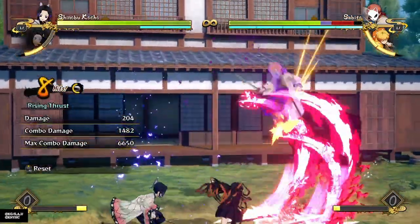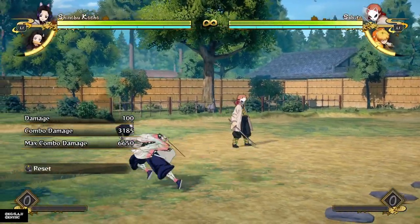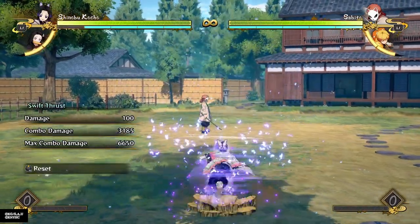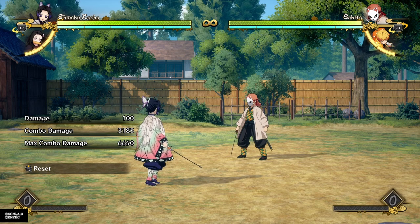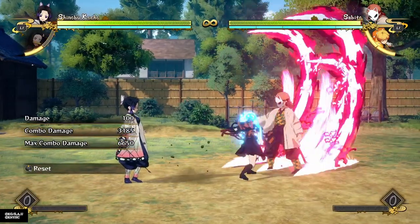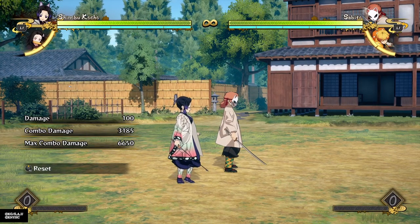After all this pressure your opponent's guard is probably going to break and then you get to go in for those delicious combos we talked about at the beginning of the video for really good damage. Shinobu's got good cancels into grabs, good advantageous moves on block, and great movement. As long as you're using strong supports — which Shinobu really needs for damage — use someone like Nezuko, Hinokami Tanjiro, or Inosuke; someone with a lot of big hits because it makes it super easy to combo with her poison. That's Shinobu's combos — hope you enjoyed the video!